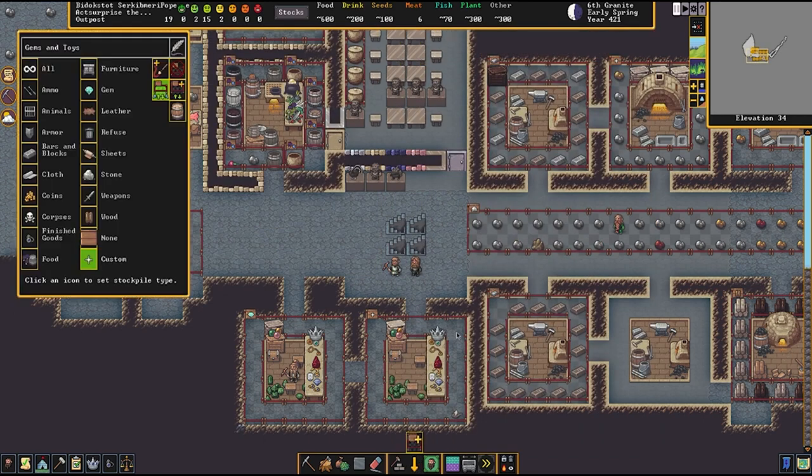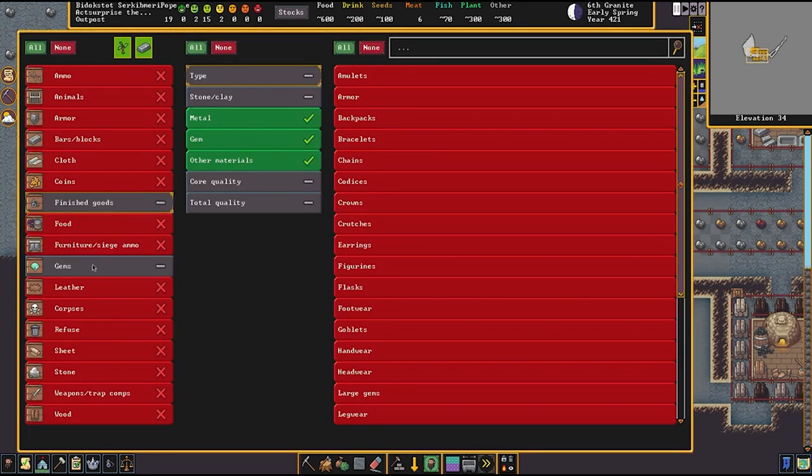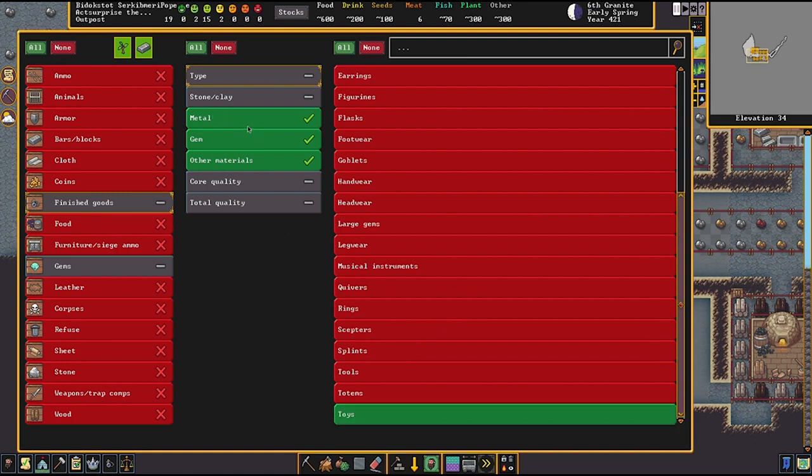The gems and toys stockpile is set to accept two things: finished goods of type toys, and here we only want to accept metal and gems. Other materials we don't actually want — like stone toys — we are making plenty of stone toys but we're just going to sell those straight up.